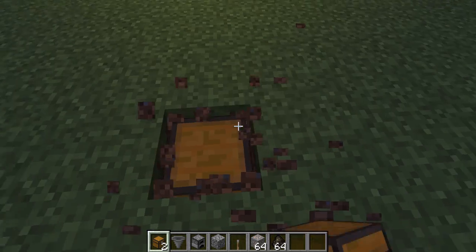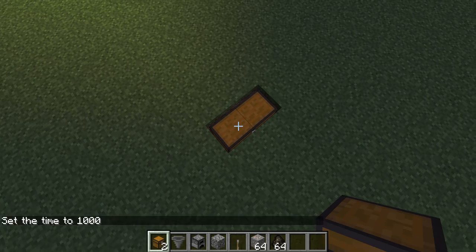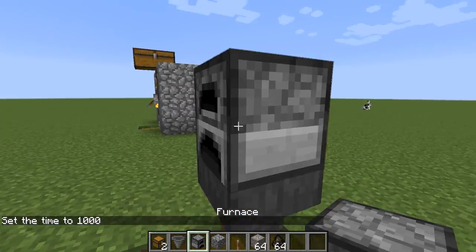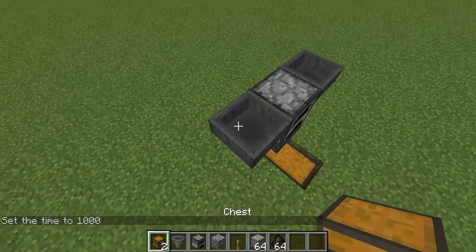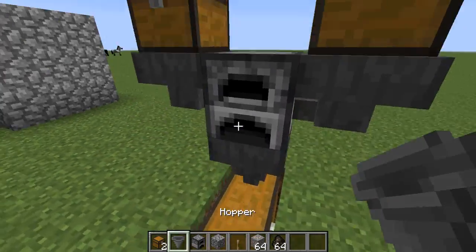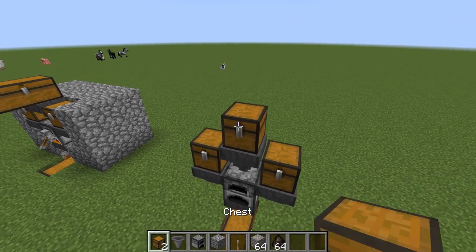First of all guys, what you want to do is place two right down here. Then what you want to do is place the thing up here, place your furnace here, place your hopper on this side right over here. Then what you want to do is place a normal chest like this, and then another chest like this. Then what you want to do is place a hopper up here, a chest, a chest.